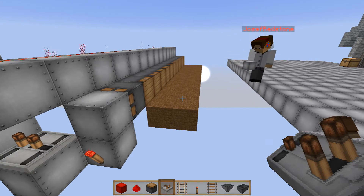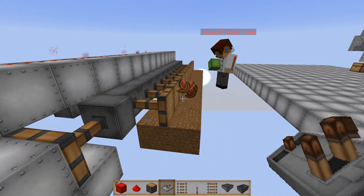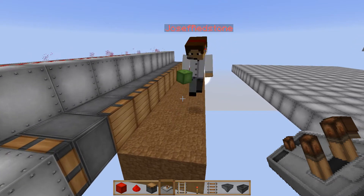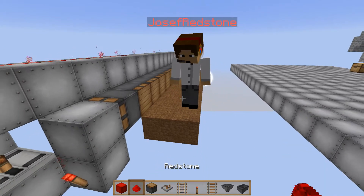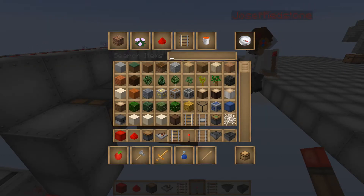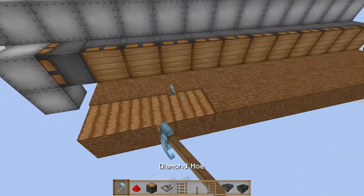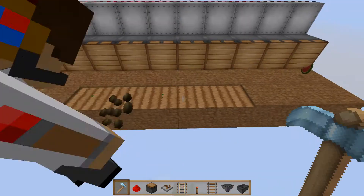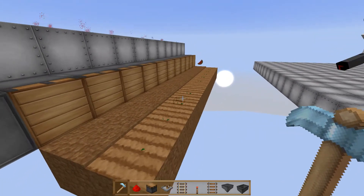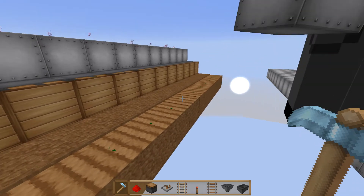Any melons that grow here will then be automatically harvested. Let me test it out - we place two farmland blocks. All these blocks over here need to be hoed and planted with seeds. This works with melon or pumpkin seeds. Let me get my hoe - you do the hoeing and I'll do the seeding. It's a simple build - keep it simple, quick, and easy.